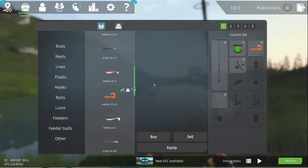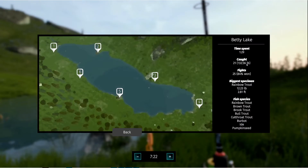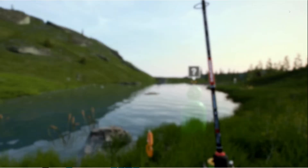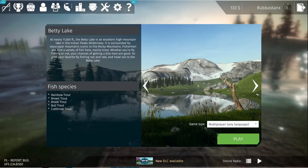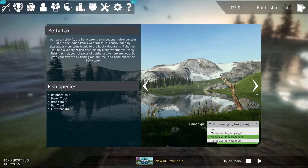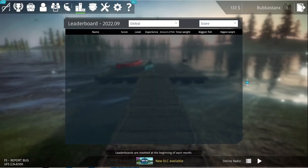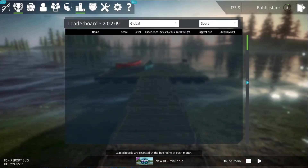Anyway ladies and gentlemen, let me put a final score on this one and then we will leave it alone. I won't hide it in my library, but I'm probably not going to play it. I will play Fishing Adventure another 57 times before I play this once — and that's just facts. So, final score for the Ultimate Fishing Simulator: this very useful pocket knife. As you can see, it has a very reasonable number of features that in no way inhibit its use whatsoever. Just add more things — it only makes it a better knife, right? Exactly.